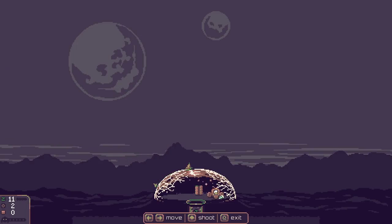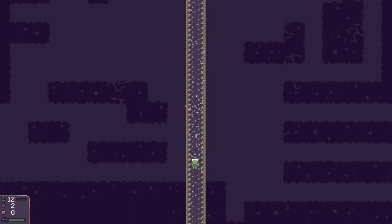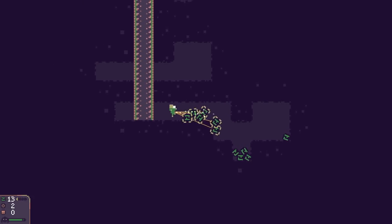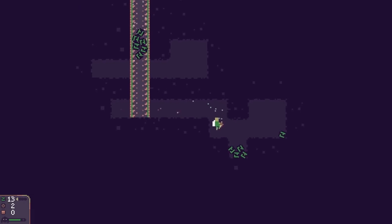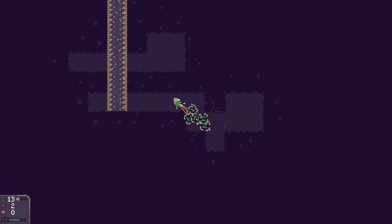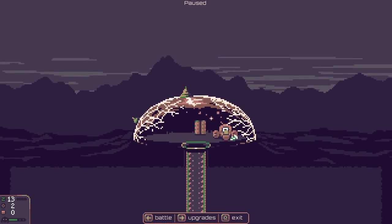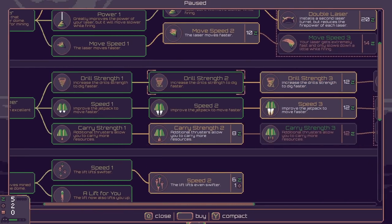The dome is looking very rickety. That's it — we really do need to find the square things to repair the dome because it's in a bad way. We grab all the green stuff and chuck it into the lift thingamajig. We can go all the way back up. We're going to upgrade our drill thingamajig since it's taking forever. Drill strength is going to be a bit quicker. We check what else we can upgrade.